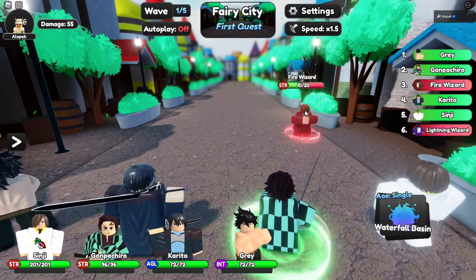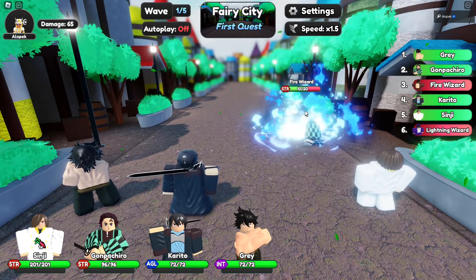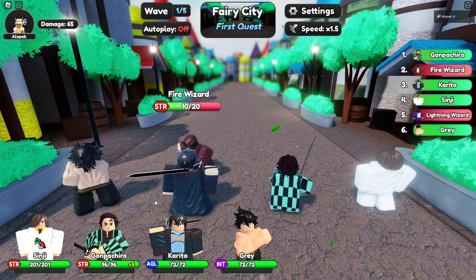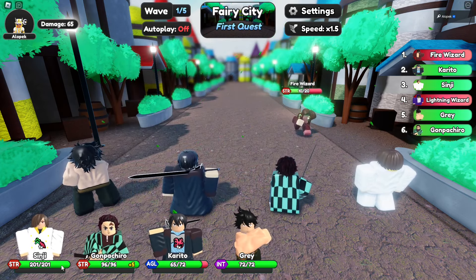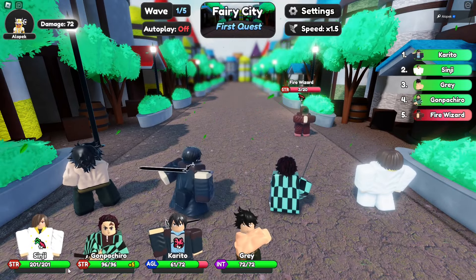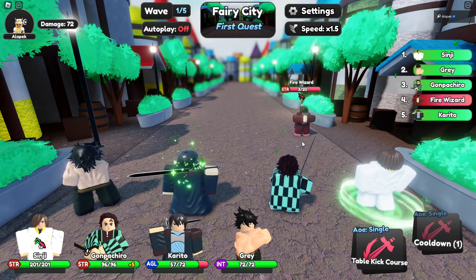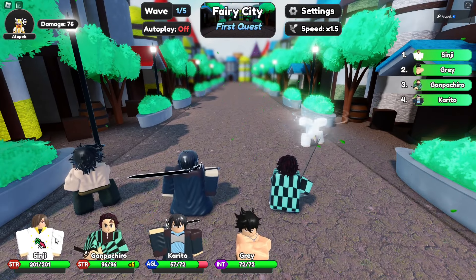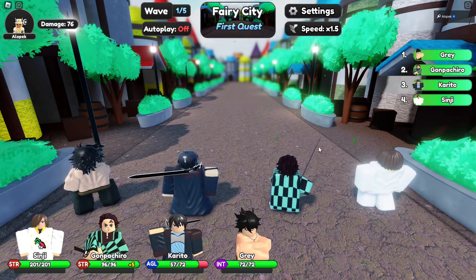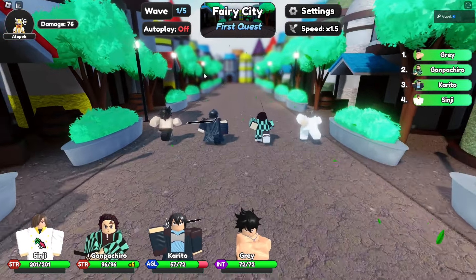All my units have no AOE so they're just absolutely wrecking. Tanjiro seems really weak, and Sanji only has 200 health — he's probably weak because he's a defender. But my Sanji is way, way better than anybody else. Looks like there are five waves in the story.